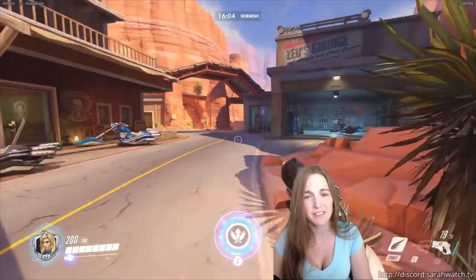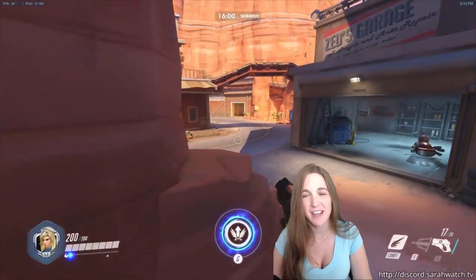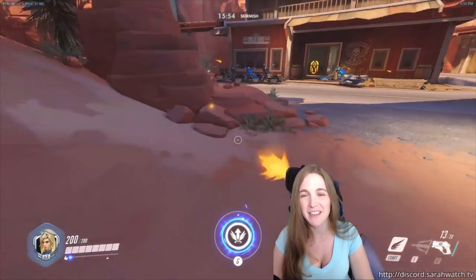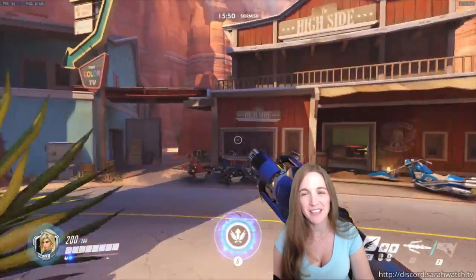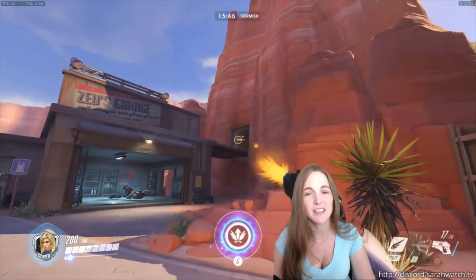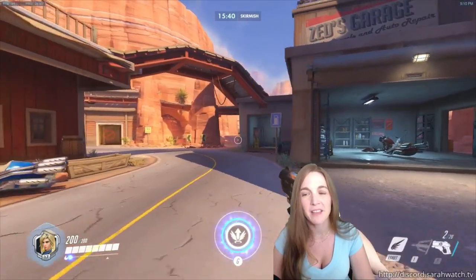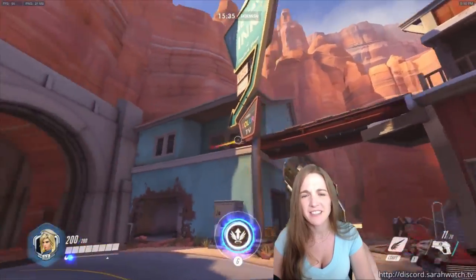Once we get into this open area, this is kind of a death zone for me as Mercy. If I had access to all the locations that I died on all the maps, I think we would probably find this area to be quite red on a heat map, because there are just too many places to keep track of. Once you get here, you got those guys, you got those guys up there on the bridge, you got a Widow back there maybe, you got a Tracer in here, maybe a Soldier or a McCree. This is just a death zone.